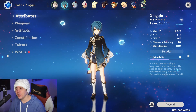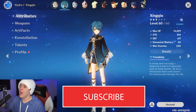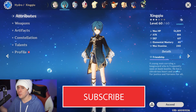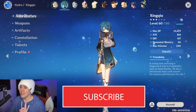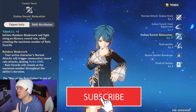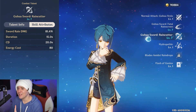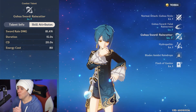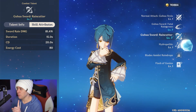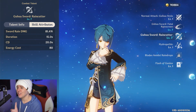We're starting from the lower tier with lower investment, but still focusing on what matters most, and then expanding as you get better gear and better substats and mainstats on your artifacts. The thing you're really looking for is his Elemental Burst, the Rain Cutter — this is what makes Xingqiu so strong. But it's also a very expensive energy cost, one of the highest in the game. It has a 15-second duration and a 20-second cooldown.